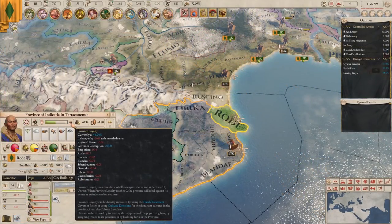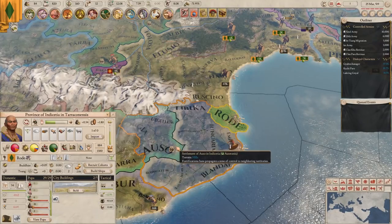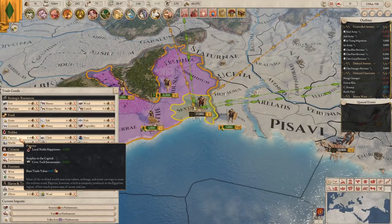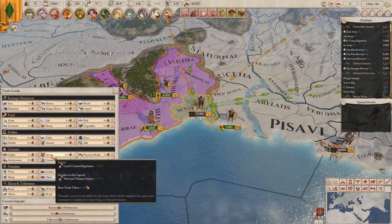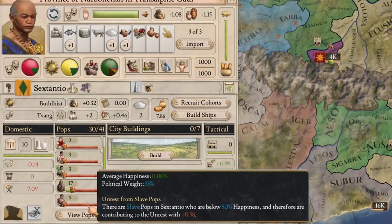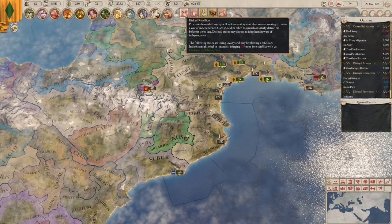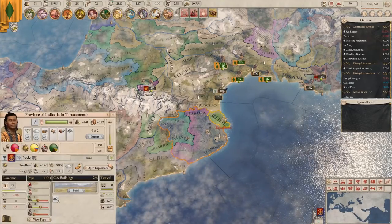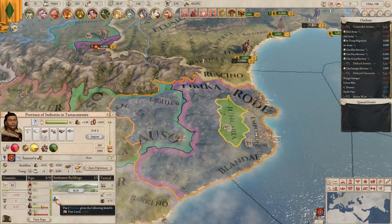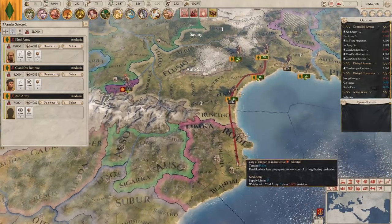Last but certainly not least, Menander offers a host of quality of life improvements to refine and revamp your in-game experience. Happiness and Unrest have been redesigned from the ground up, with Unrest no longer being a mechanic that you can ignore without consequences. Many pop classes now require luxury resources to remain content with your rule, with higher strata classes demanding rare and harder to obtain trade goods. Higher strata classes also contribute far more to unrest in your provinces, meaning that a low number of unhappy nobles is more dangerous than a large amount of discontented slaves. This is reflected by the new mechanic of political weight. Ignoring the needs and desires of your population also carries a greatly increased risk of rebellion, with entire provinces dynamically joining revolts when bordering regions of heightened unrest. To combat the increased threat of internal dissidents, forts in 1.5 now provide unrest reduction in the provinces they are constructed and maintained within. These systems greatly increase the realism of your campaigns, forcing you to make strategic decisions to keep your population loyal to your rule.